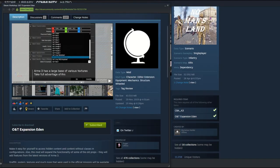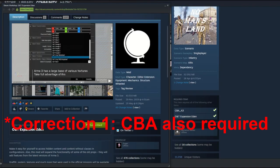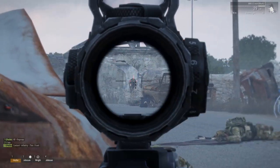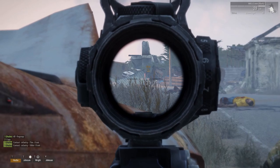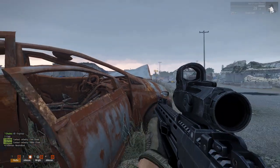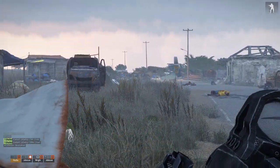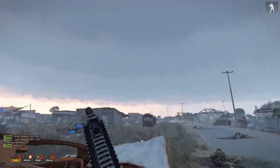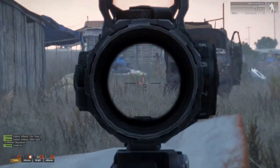Before we go any further, there is a mod requirement named ONT Expansion Eden. Weighing in at a not-so-whopping 25.5MB, it's literally a mouse click and a couple of seconds these days, and should not deter any vanilla purists. It's only a mod that allows the creator to access locked vanilla assets such as trees, signs, graffiti, or items considered as debug — it doesn't actually include anything extra.